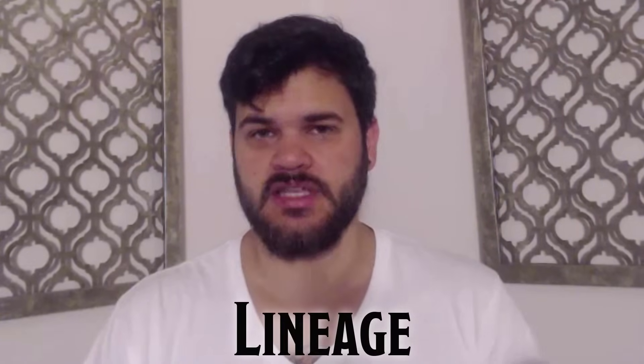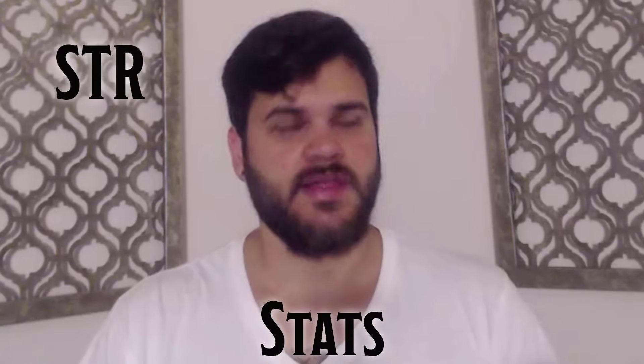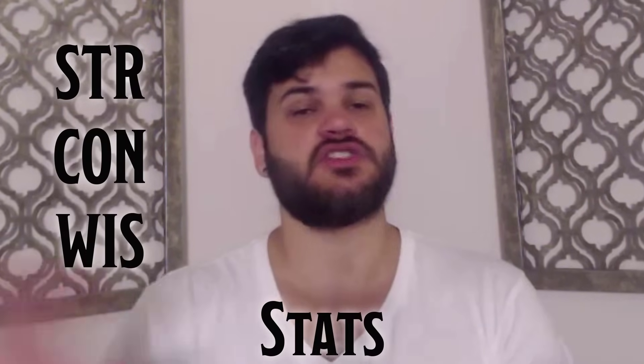As for our lineage, we're going to go custom lineage. This is going to give us a feat right out the gate, and we want to pick up the Polearm Master feat. We're also going to get Darkvision, and that's going to help us out through the rest of our career. As for our stats, Strength is by far the most important, followed by Constitution, then probably Wisdom — but there's an argument for Intelligence, and let me explain that.